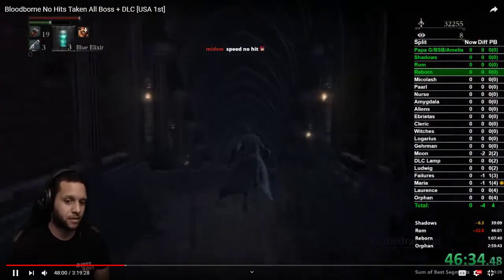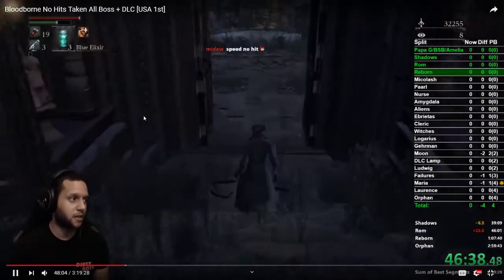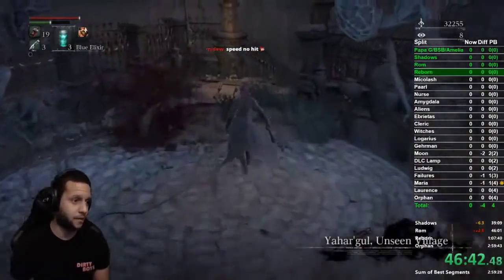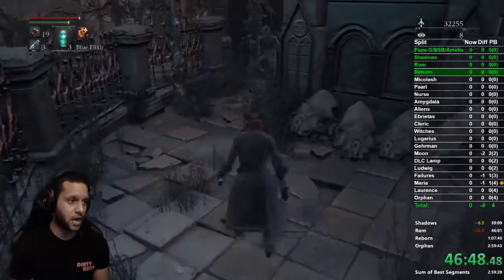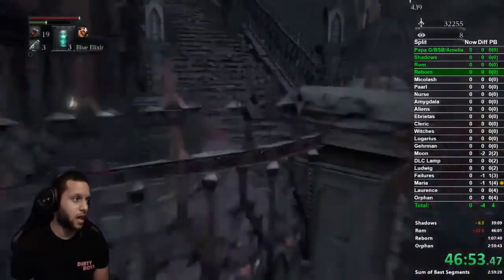Once we get to the One Reborn split, we will have equipped our blue elixirs and our homeward bones. Something to note: the first thing we're going to do is only for the All Bosses run. If you're just running Any%, do not worry about what we're going to do coming up.